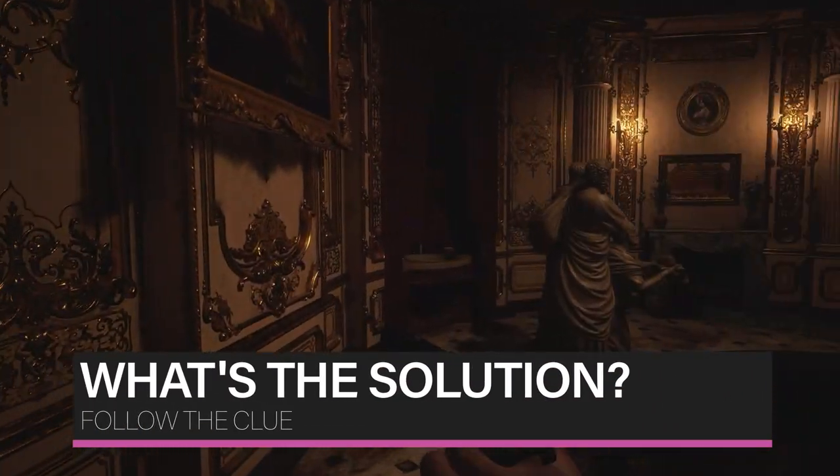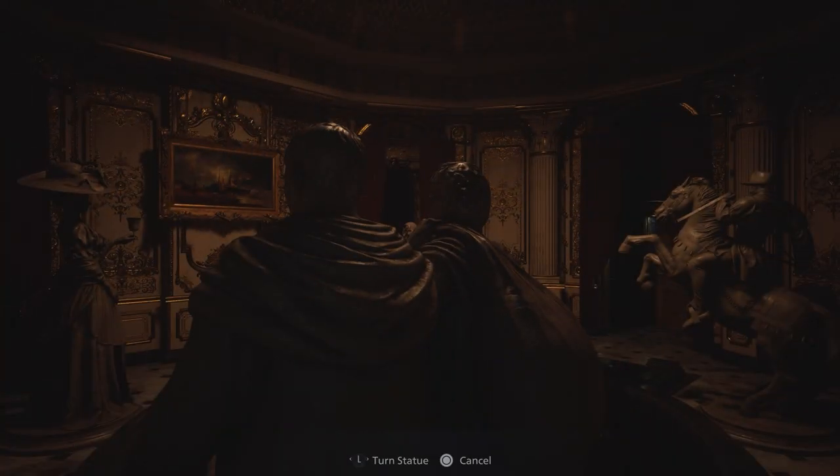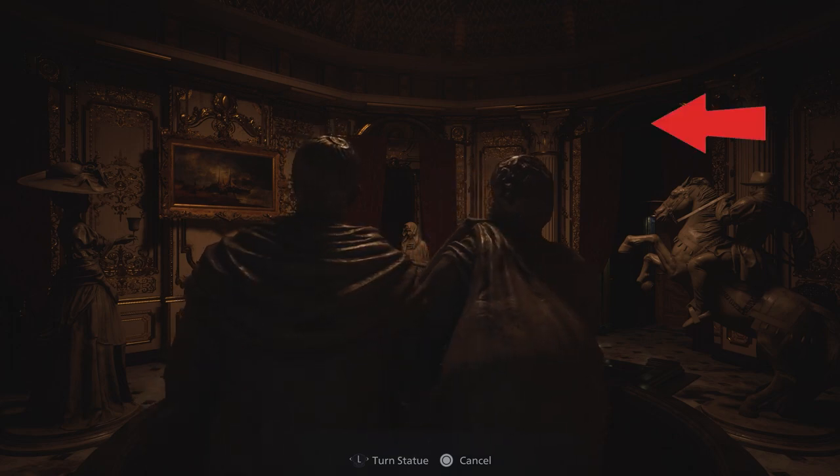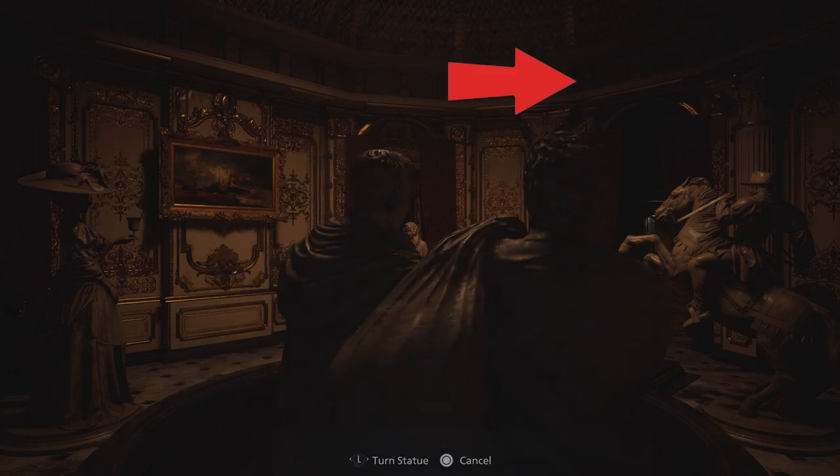The two female statues should be facing each other — they're blind to male advances. You have to ensure the Lord on the horse is facing the woman, representing the male advances, and ensure the poor folk are facing the Lord, as the poor shall take their chances to give the Lord their bounty sown.